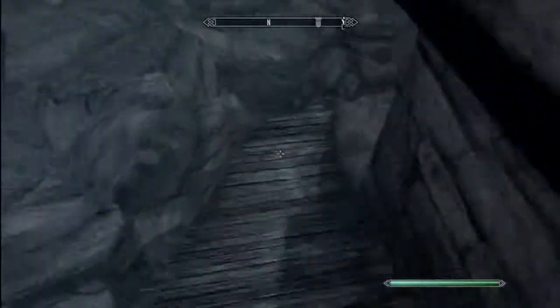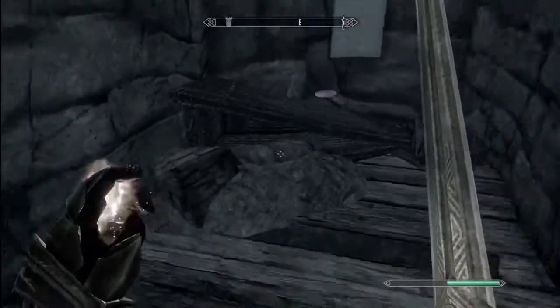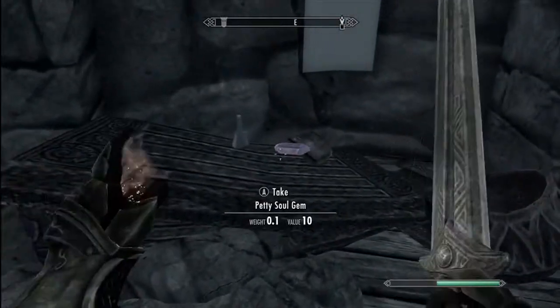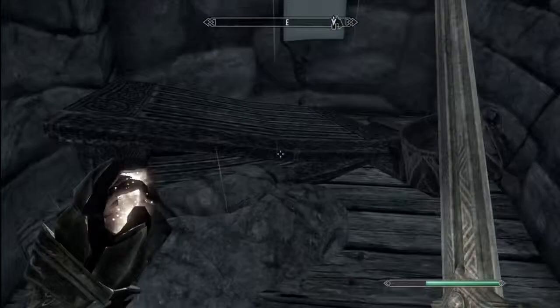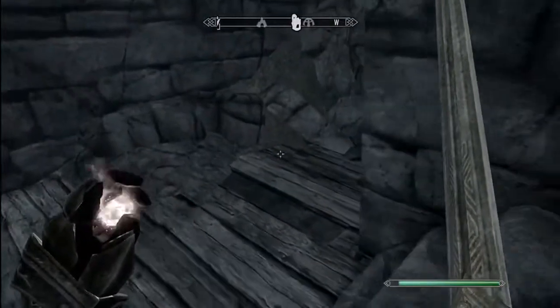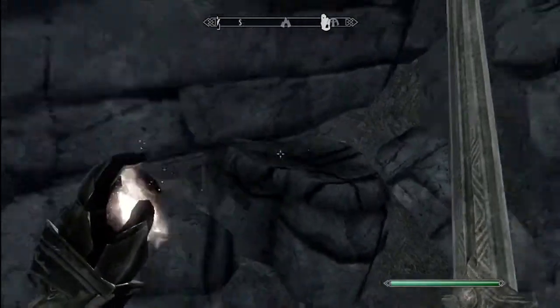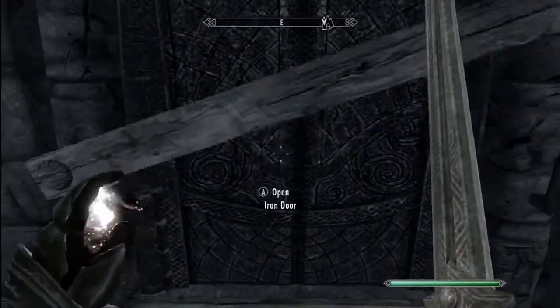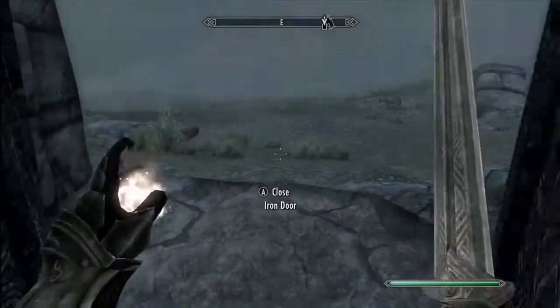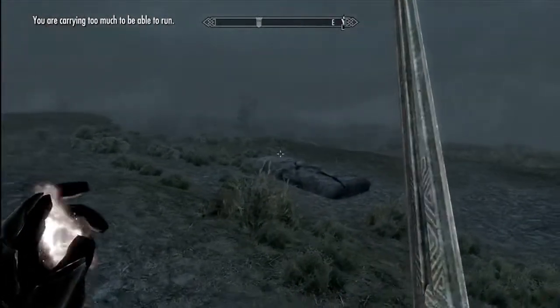There's a storm. Hello gem - you're floating gem. Nothing there. Potion there. Draft of alteration. Activate door - why the hell does it go?